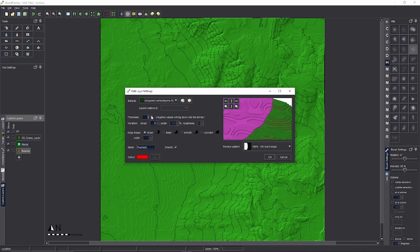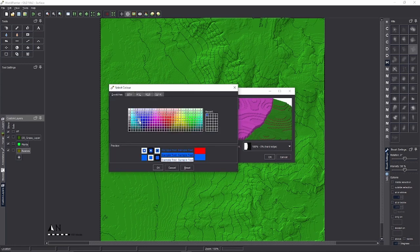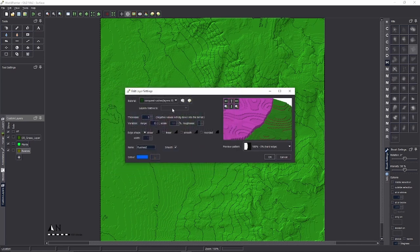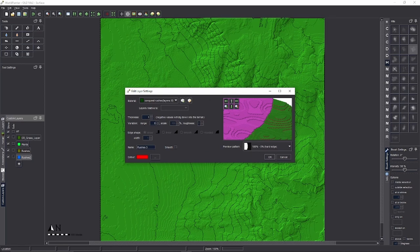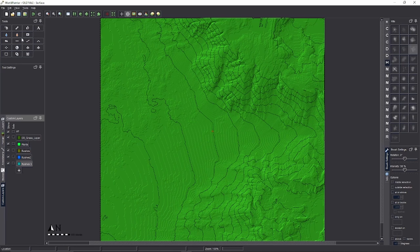For the second layer: enable Smooth. Thickness 1 is the dirt layer at the bottom, Thickness 2 is where the other plants and the first rushes layer are, so now we go Thickness 3 to get to the third layer. Give it a blue color. Then for the third rushes layer we go Thickness 4. Enable Smooth, pick a color. Now we've got all three rush layers ready.